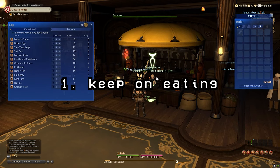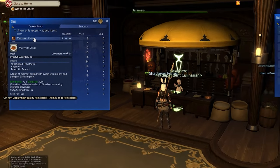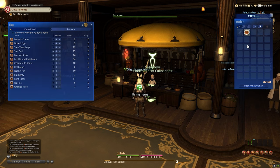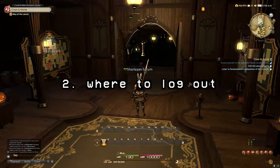Food buffs in Final Fantasy 14 increase all XP gained from any source by three percent. This bonus is on pretty much every single food item in the game, so don't feel like you need to be buying some crazy expensive food. If you're only around level 20, simply go to a shop in town, grab some super basic food that works for your job, and make sure that you always keep that buff on.